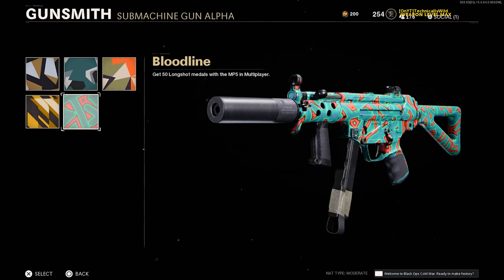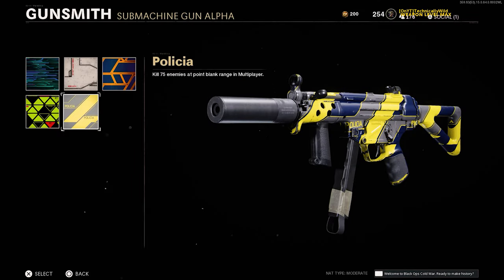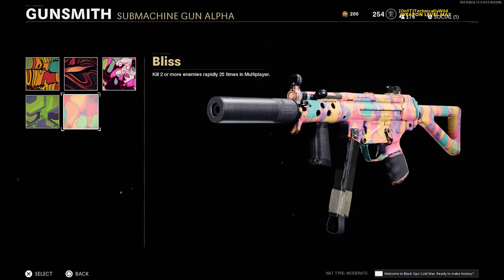At weapon level 20 is Geometric, requiring 50 long shots. At weapon level 30 is Flora, requiring 75 kills while enemies are affected by your scorestreaks, equipment, or field upgrades. At weapon level 40 is Science, requiring 50 point blank kills. At weapon level 50 is Psychedelic, requiring 25 double kills.